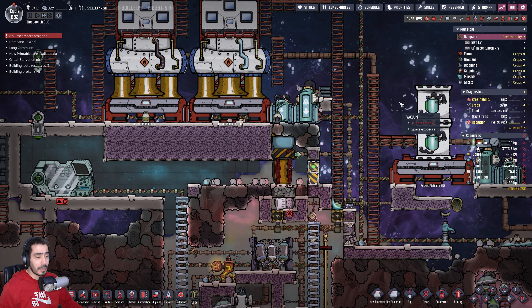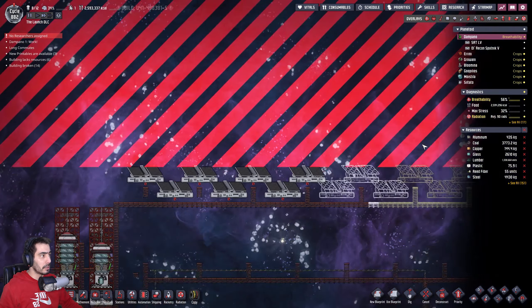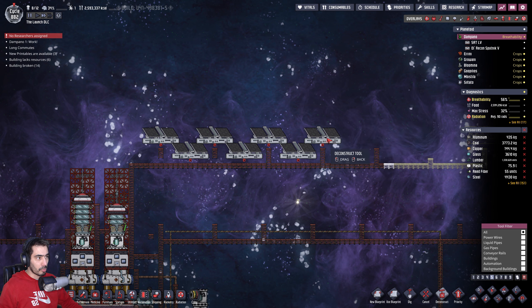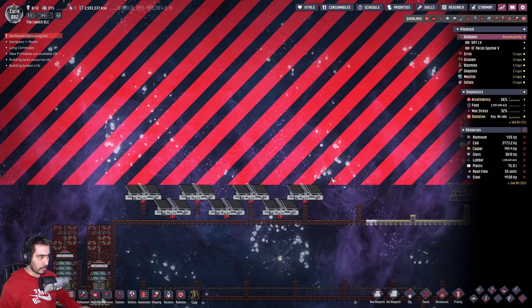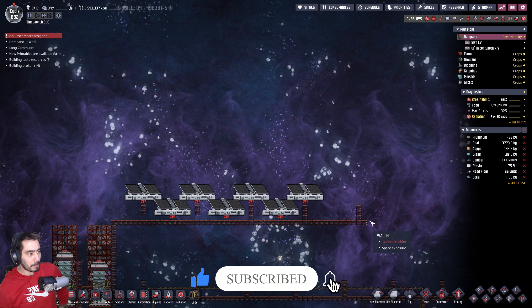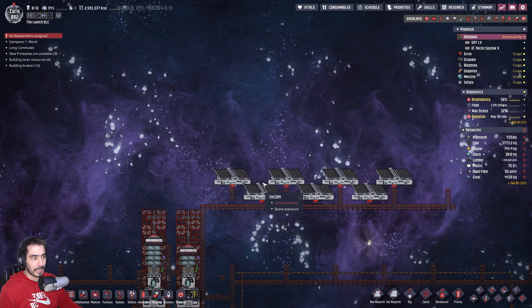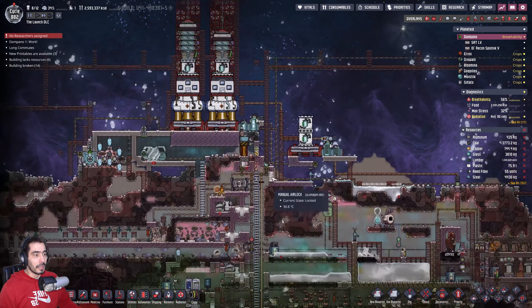Hello, my name is Andre and welcome back to Oxygen Not Included. In the last gameplay I focused on making these things here, which I am going to deconstruct. Basically, I had somebody on my channel stating that making solar panels in layers — in planets with less than 50,000 lux — is not actually gaining anything. I'm going to believe him, so I'll remove all the solar panels and put them in a single line to take maximum advantage of light.